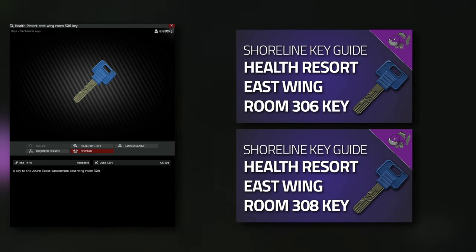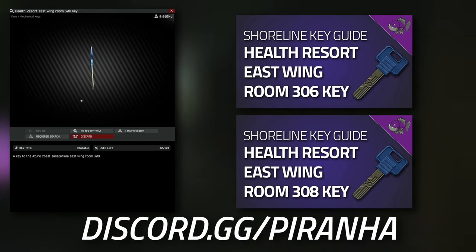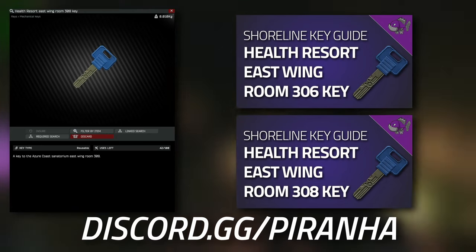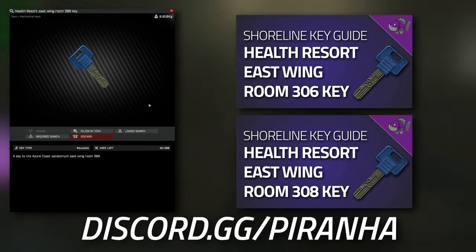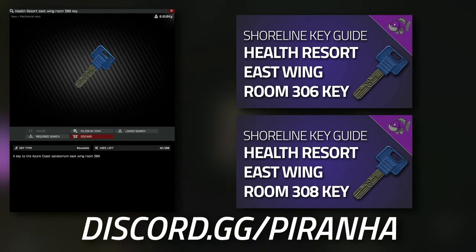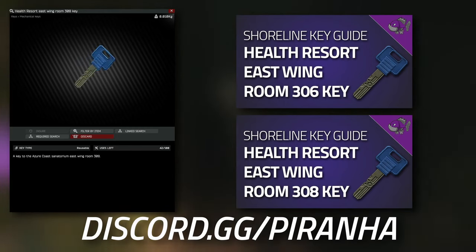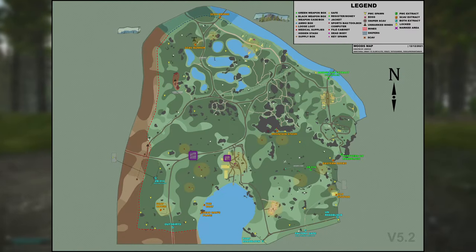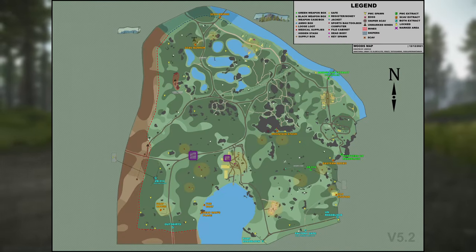If you need help unlocking any of these rooms, we have a helpline over on our Discord at discord.gg/piranha. We offer a sherpa service - if you need certain rooms unlocked, help playing, or just people to play with, we have everything over on our Discord.